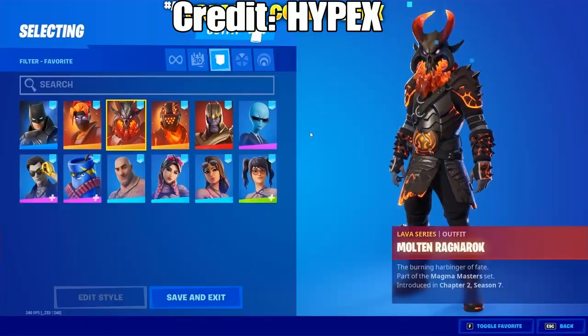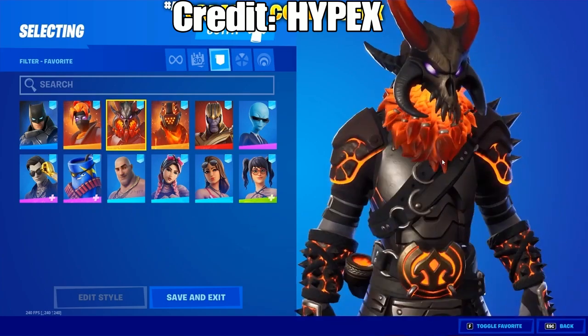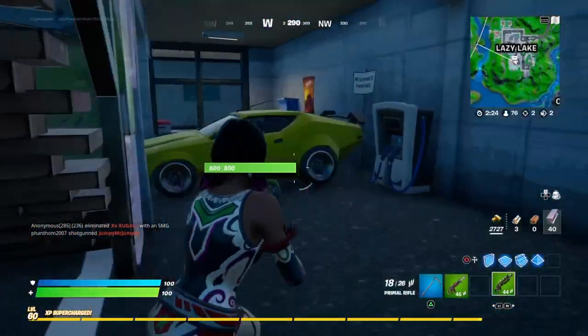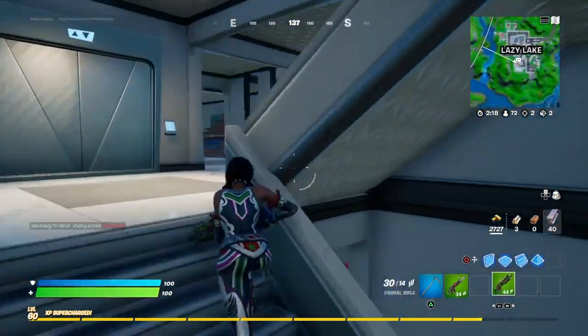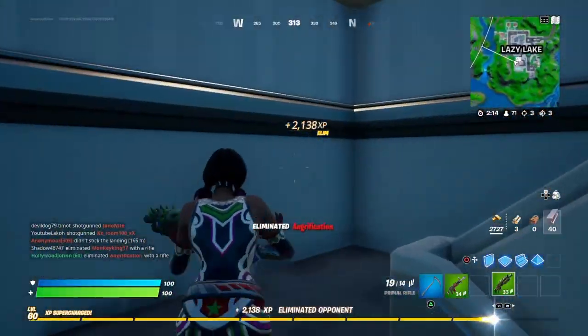The next two skins are Battle Pass skins. The first one is the Molten Ragnarok — the Ragnarok was a Tier 100 skin, as I'm sure a lot of you guys know. And that comes with the Feathered Flames, which is a really cool back bling. I think all of the capes and wings are super nice; they pretty much look good on all skins, and I definitely like the details to it.